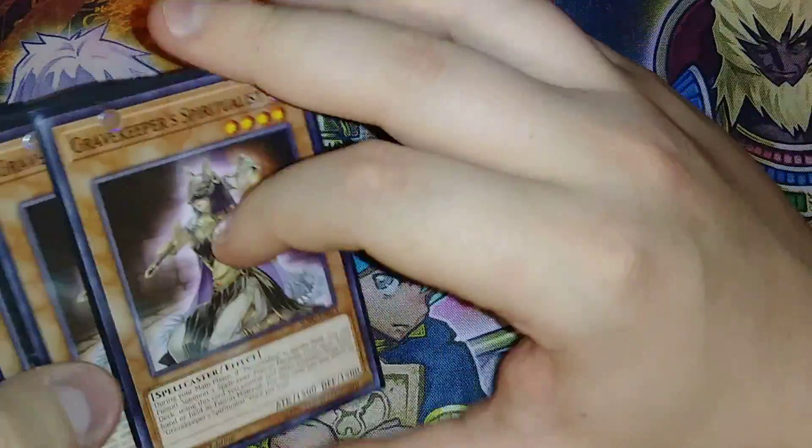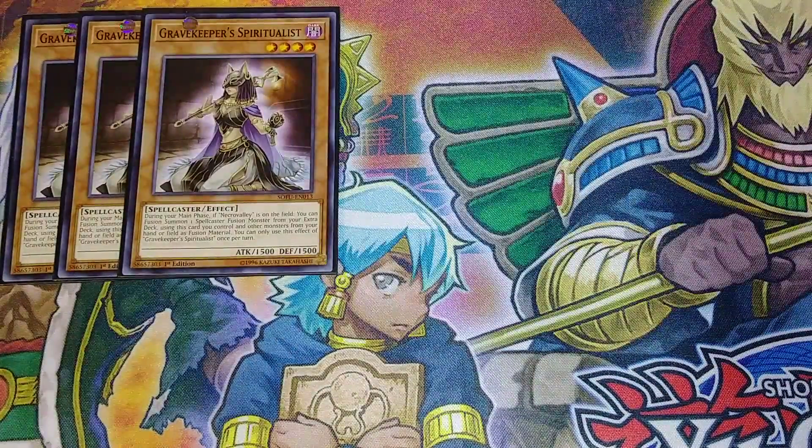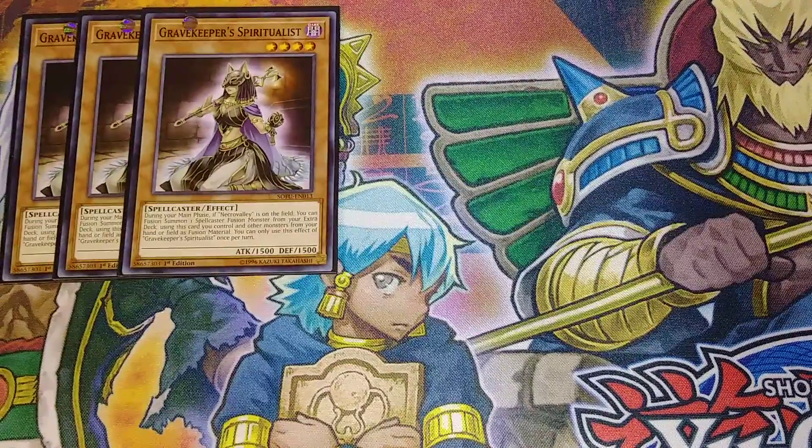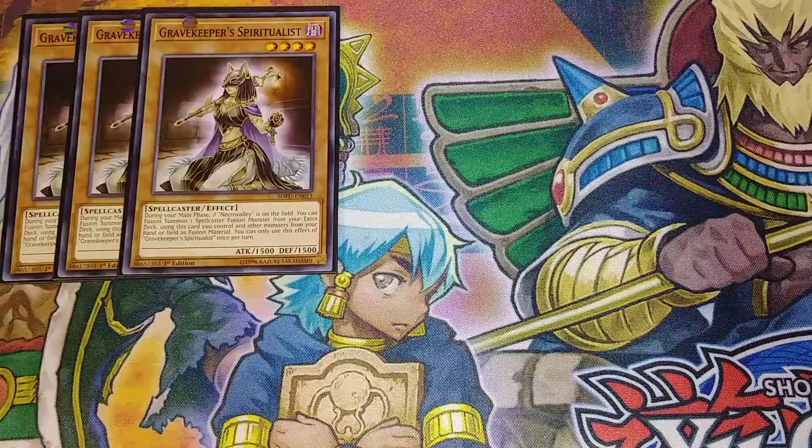First off, we're going to be playing three copies of Gravekeeper's Spiritualist. Gravekeeper's Spiritualist is a really good card — during your main phase, if Necro Valley is on the field, you can fusion summon a spellcaster-type fusion monster from your extra deck using monsters you control and other monsters from your hand or field as fusion materials.